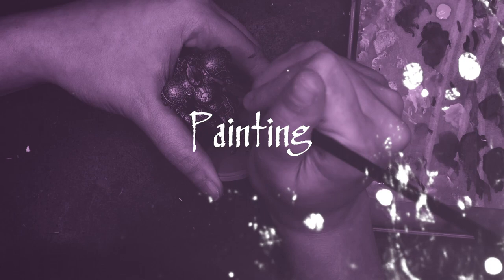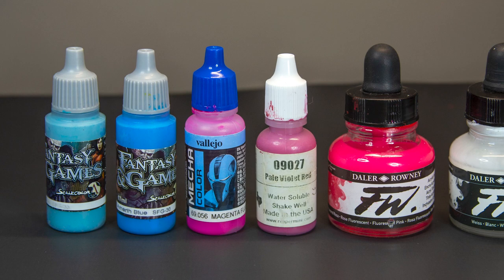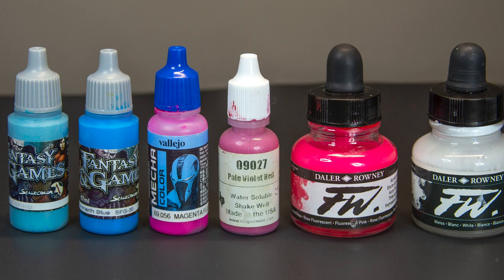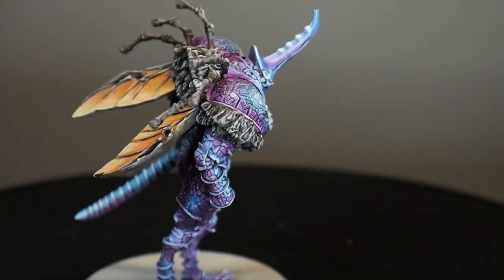Onto painting. I started out by doing zenithal highlights on this miniature, doing my highlights in the area and direction that I had previously sketched on my digital mockup. The colors I'm using for this project are Mystery Blue from Fantasy and Game, Amarth Blue from Fantasy and Game, Fluorescent Magenta from Vallejo, Pale Violet Red from Reaper, and Fluorescent Pink and White Ink from Daler Rowney. Zenithal highlighting was a very important step as the white base helped my brighter colors pop.